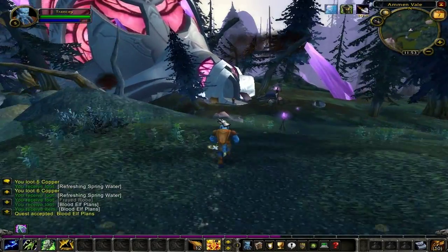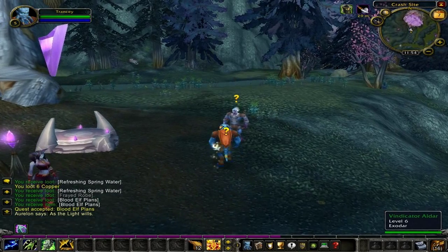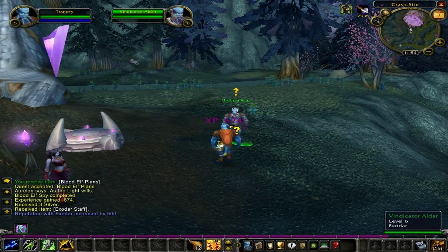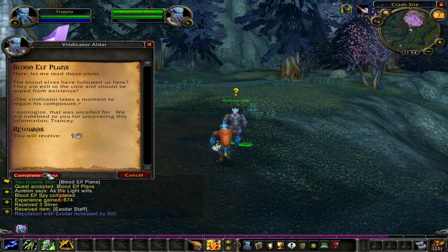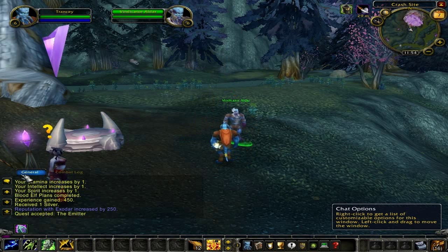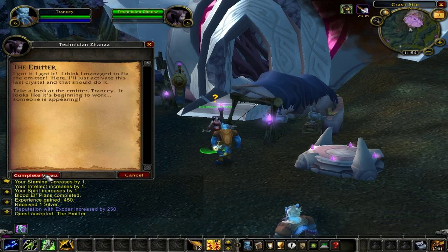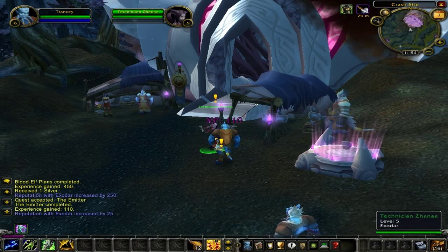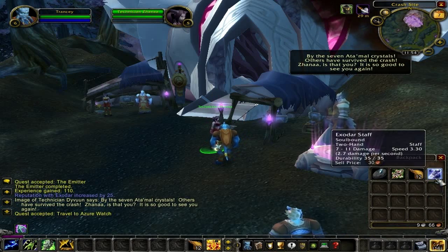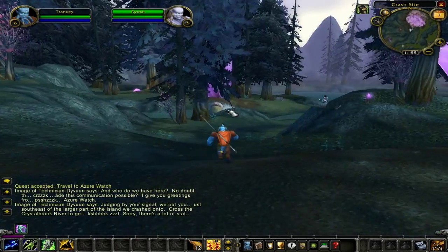Head back to the crash site and sell those useless items you've collected along the way. Speak with Vindicator Aldar and turn in the quest 'Blood Elves Spy' for 674 experience points plus a quest item. Turn in 'Blood Elves Plan' for 450 experience points, and he will offer you the quest 'The Admitter.' All you have to do is speak with Technician Zana. Speak with Technician Zana and turn in 'The Admitter' for 110 experience points. She will then offer you the quest 'Travel to Azura Watch.' All you have to do is go to Azura Watch and speak with Technician Daivun. Now sell any useless quest items and pick up any regeneration gear you might need. Begin making your way to Azura Watch.